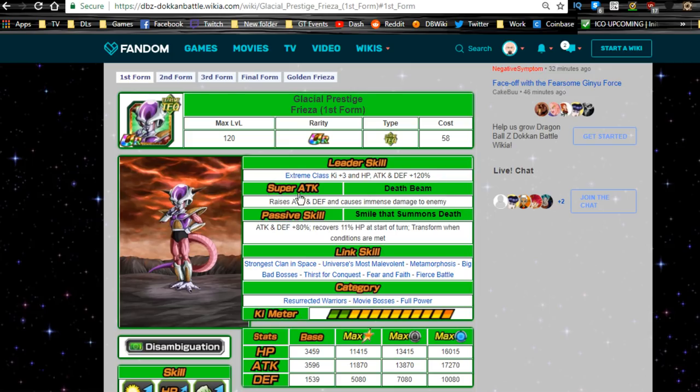It's cool because now you have two different arcs you can work with — a Frieza arc and a Future Trunks arc — but it's still kind of upsetting that Rose's leader ability gets pushed aside for this new Frieza. His super attack, Death Beam, raises Attack and Defense and causes immense damage — that's unbridled, meaning it raises Attack and Defense. I recommend giving him a mix of crits and additionals.